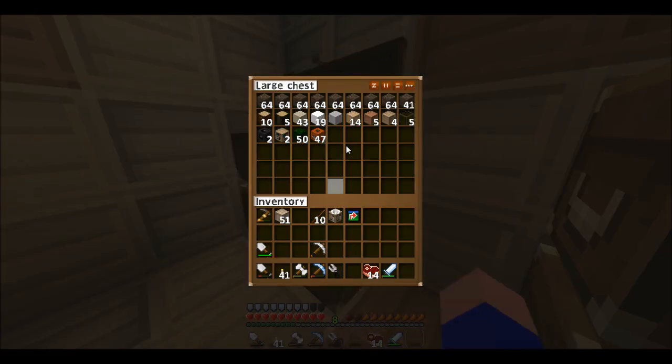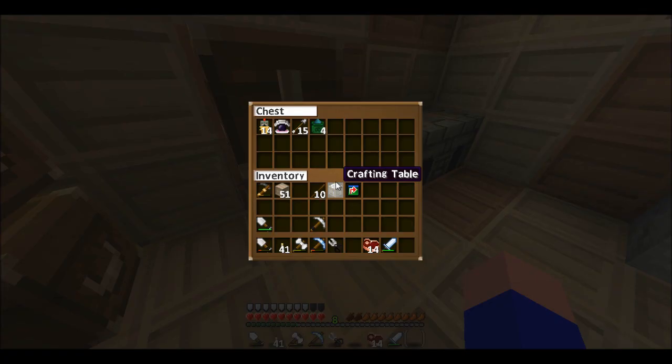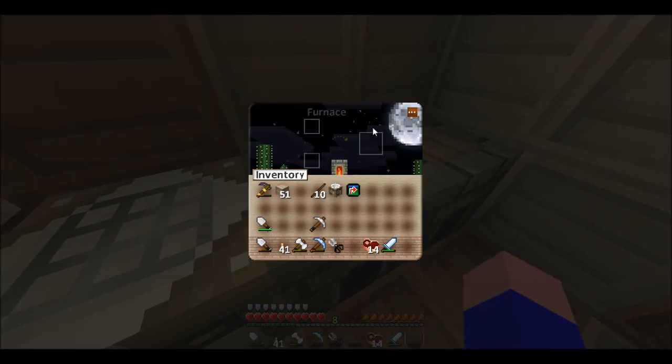These are the chests — the GUI for the chest. The workbench. The furnace.